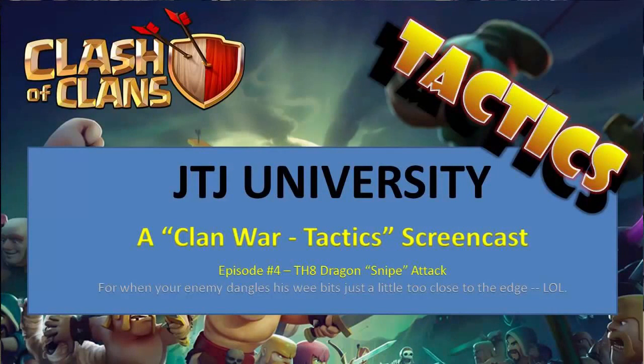Welcome to another edition of JTJU, where we all try to be just a little better at the game of Clash of Clans. I've got another Clan War Tactics screencast for you, this time focusing on the Town Hall 8 Dragon Snipe Attack. When your enemy hangs its AD just a wee bit too close to the walls, this is the attack for you.